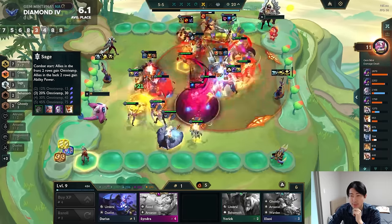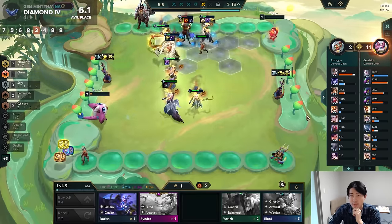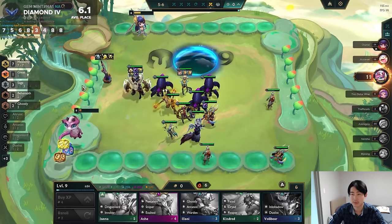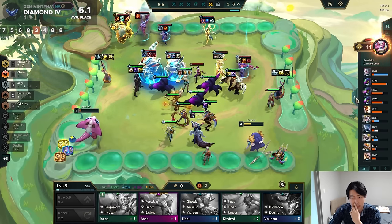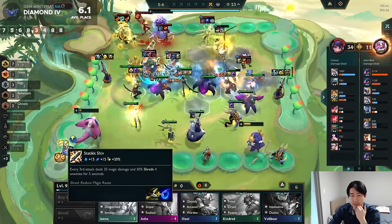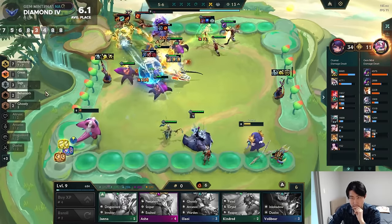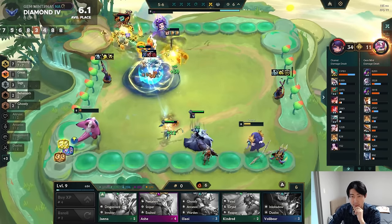3 Sage is 20% Omnivamp. Kha'Zix 2. I beat him — this guy was kinda hard. Now it's Bard 3. The Bard 3 looks kinda hard. Can I beat this guy? Static Shiv is useless, Jewel Gauntlet won't make a difference. If I lose here, I just lose. The Bard is cleaning up so fast — I lost.